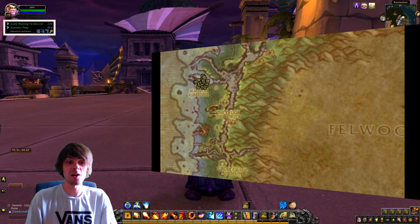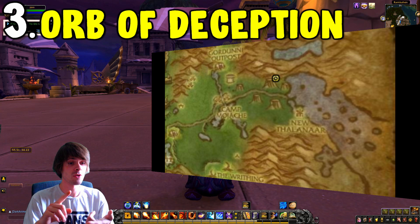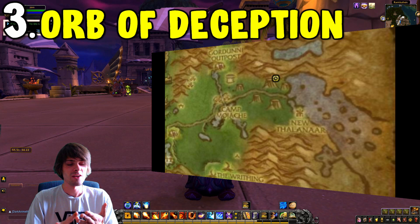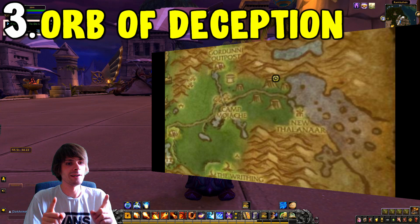Moving into number three, which is the Orb of Deception from Feralas. The Orb of Deception can also drop from Molten Core and Firelands last bosses — Nefarian and Ragnaros — and from heavy silken treasure chests in the Blasted Lands, Tanaris, Un'Goro Crater, Silithus, and so on. You can get it from a lot of different sources, but there is one area I love and that is Feralas.